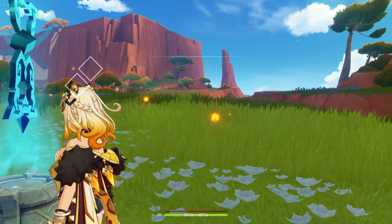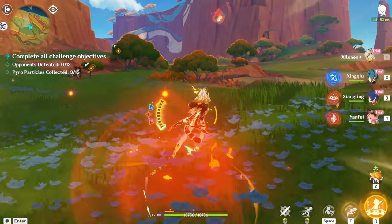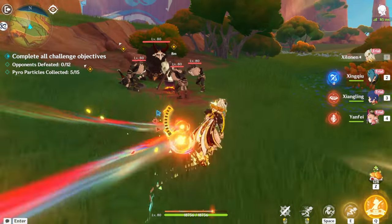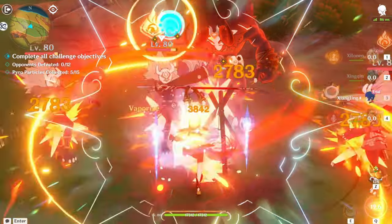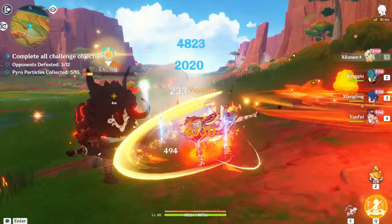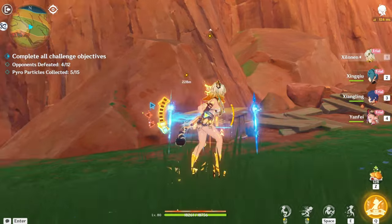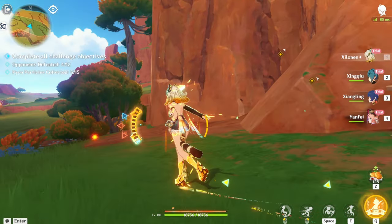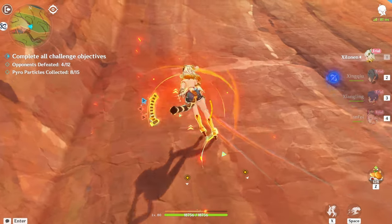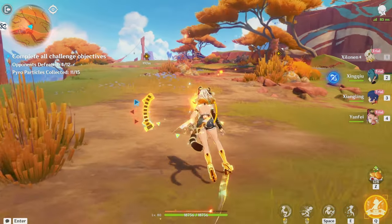We're gonna be testing her out and seeing all of her things. Switching to Shilonen — she does get a good jump boost too. We have Yunfei, Zhangling, and Shilonen. We're activating her elemental skill: we have two pyros and one hydro, so we get an elemental res shred boost. We gain night soul points and then get the buff.